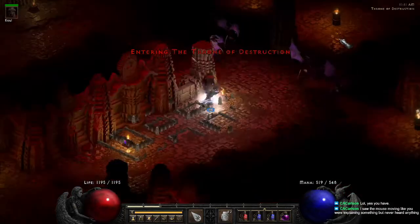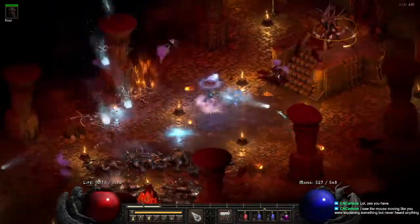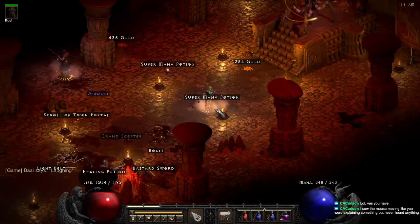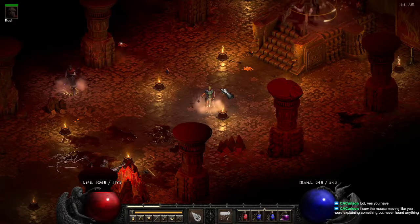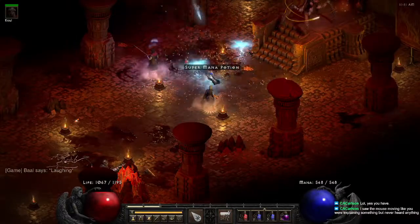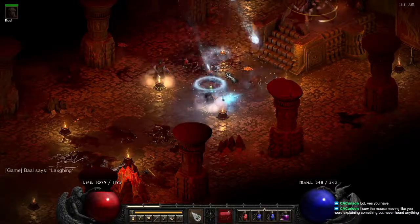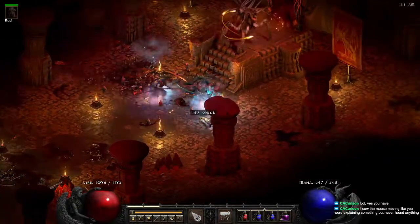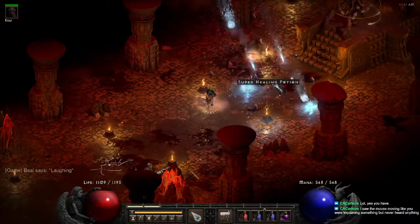The Throne is a set map — grab everything in it, kill all the Baal minions, then make your way to Baal, which is also a closed set map. And that is Diablo 2 map directions in a nutshell. Left and straight are your best friends predominantly. Right usually leads to the waypoints.